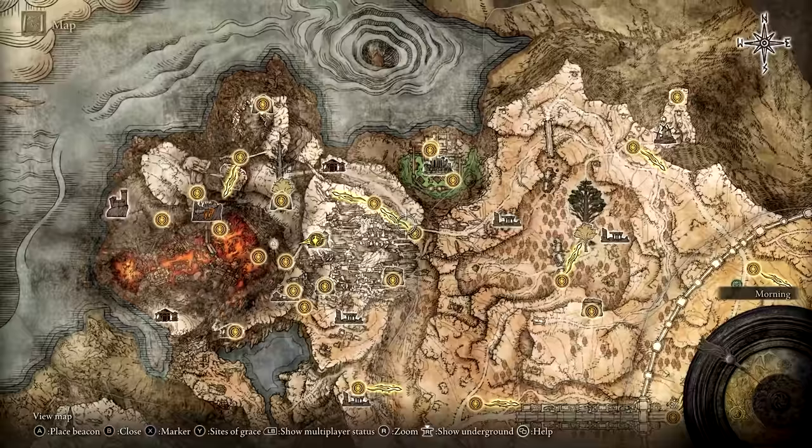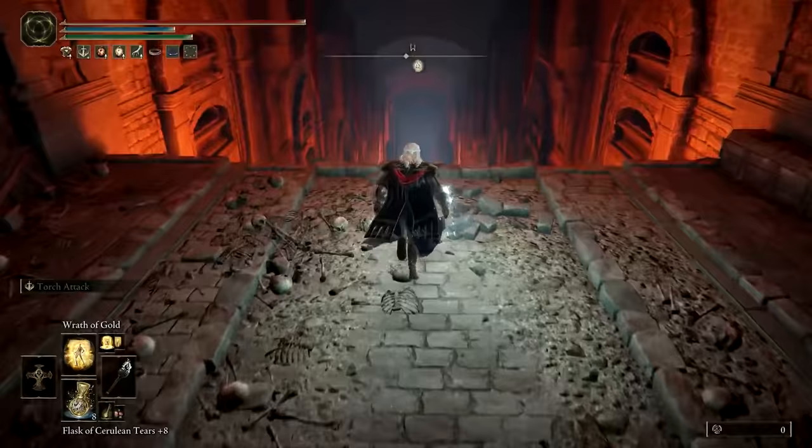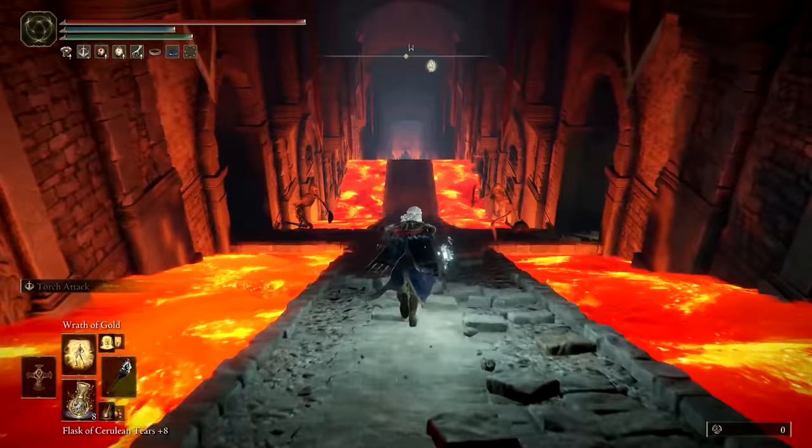Starting in the dungeon, head down to the first ramp. If you sprint and jump past the first set of skeletons, you can skip the first set of safe spots and reach the second safe spot with the Skeleton Archer before the Chariot reaches you.